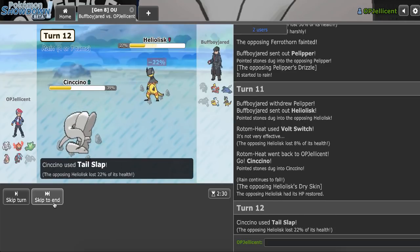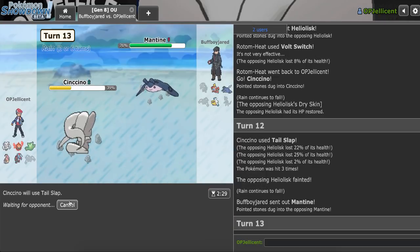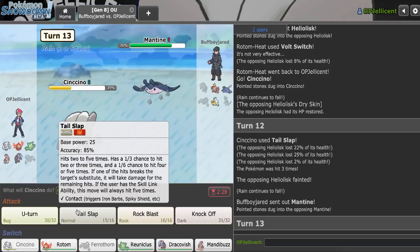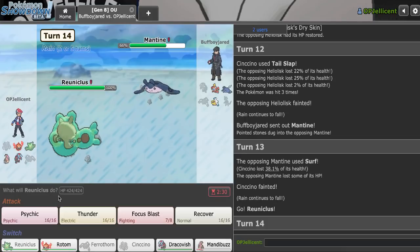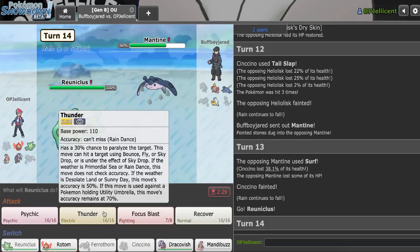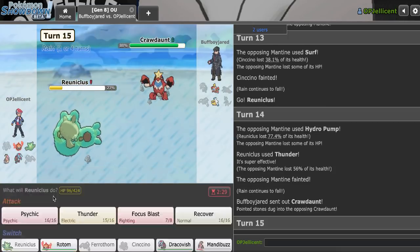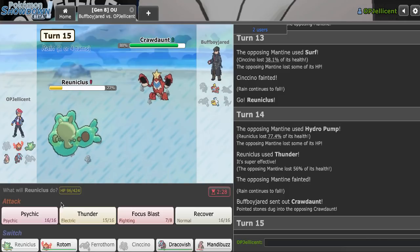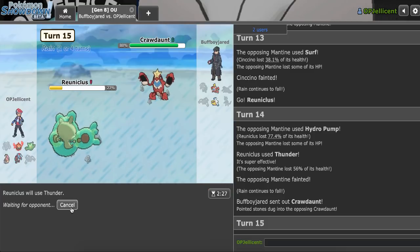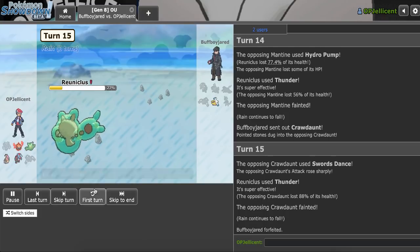Mantine can obviously outspeed me, but I still don't even know if it lives, to be honest. There's a Surf — I go to Reuniclus now. Click Psychic every time, I'll live any Surf. Actually, I might have to Thunder. Okay, we hit. Now Dracovish can do it. So let's wrap it up with this. I mean, if they Swords Dance enough to the point where they can Aqua Jet, they just lose. Yeah, I'm going to be able to beat this team.